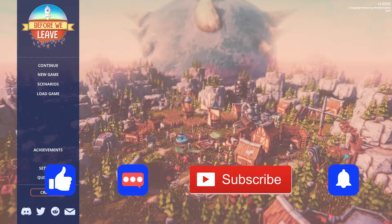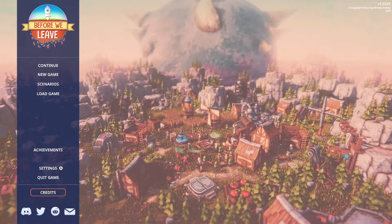What is up everybody, welcome to a new let's play on the channel! 'Before We Leave' is a colony building management game — it's hex based. You basically went into the center of the earth to live out the apocalypse, and you're emerging and building a new world.